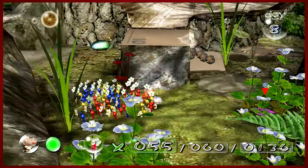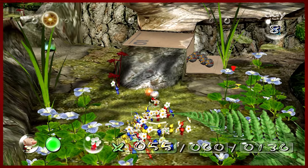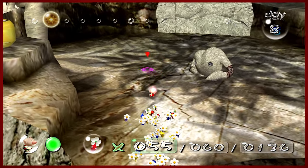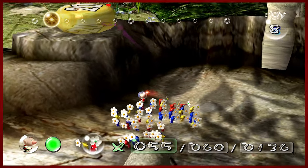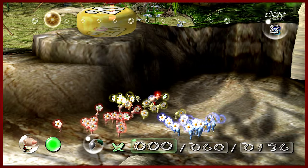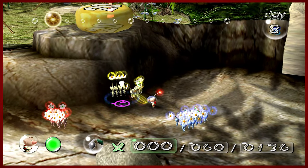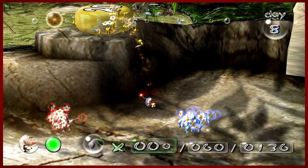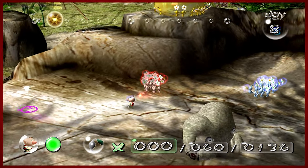If you remember, this is where we acquired the engine. There's bomb rocks. That was a Mamuta. Let's get these yellows going. I definitely don't have 20 with me because the other ones got stuck, which is awesome. So we're not gonna be able to do this — I don't even know what happened to the other ones.